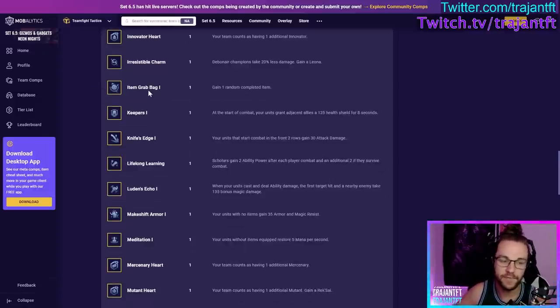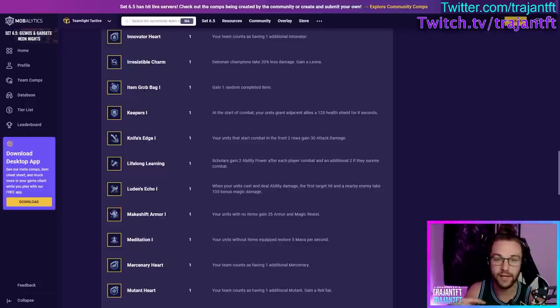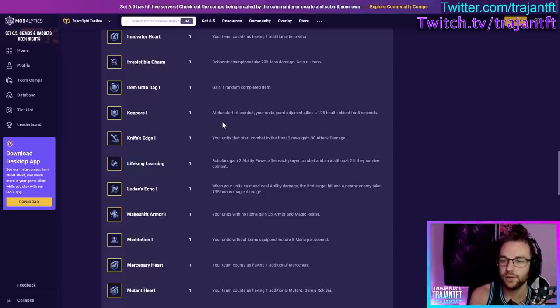I'm a Grab Bag — gain one random completed item. This is very good to take in almost all scenarios, and the earlier the better, because being up an item is huge. It also gives you a lot of direction — if you open an Infinity Edge you know you're going to play AD, if you get a Jeweled Gauntlet you might play AP. It can really shape your game plan.